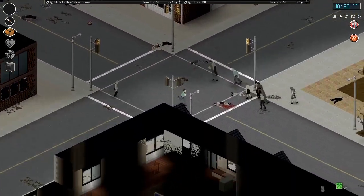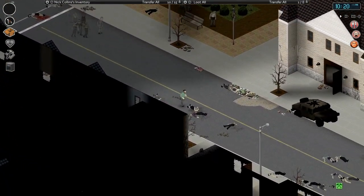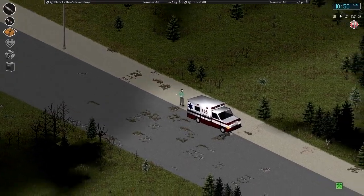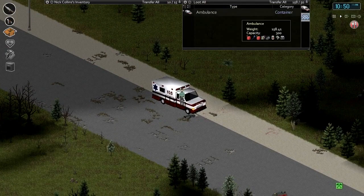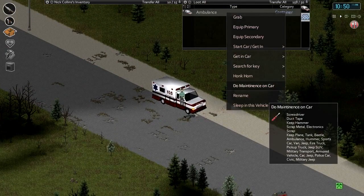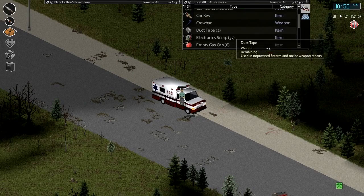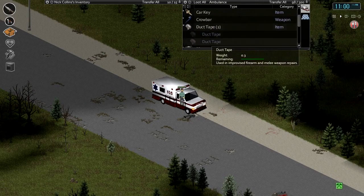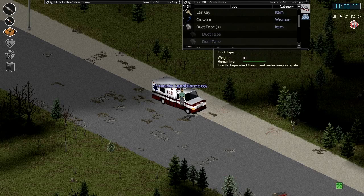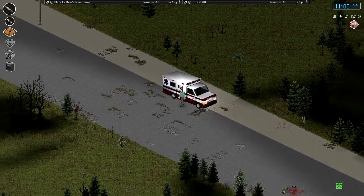I was gonna say check out the gun store but I don't have my gun with me - we still need to raid that. All right we are pretty clear here, let's go ahead and repair our ambulance, do some maintenance on it, get it back up to 100%. How much duct tape do we have left? We've got looks like two full rolls. It should still be several repairs left but we do need to find more duct tape at some point.